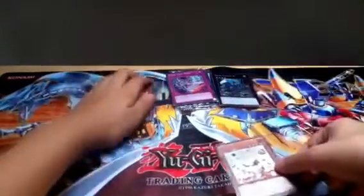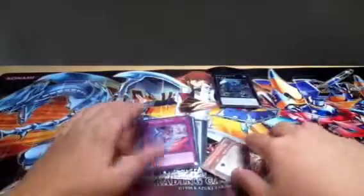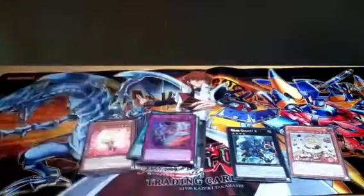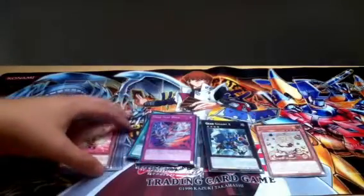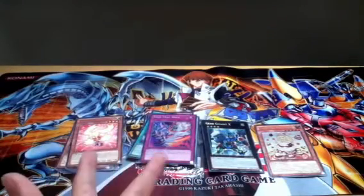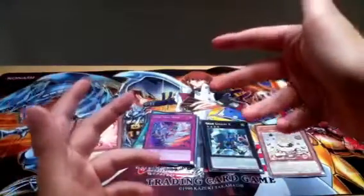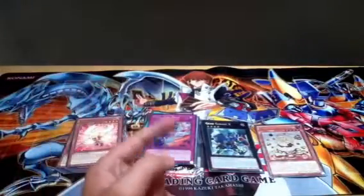Overall guys, a very good pack opening. Nine packs and we got three Holos, one Secret, and one Ultimate — that is very good. Please like if you enjoyed the video and please subscribe for more Yu-Gi-Oh videos, it really helps. If you want to leave any feedback, leave it in the comment section down below or send me a personal message and I will make sure to reply as soon as I can. I am Wolfgun and I will see you guys next time.